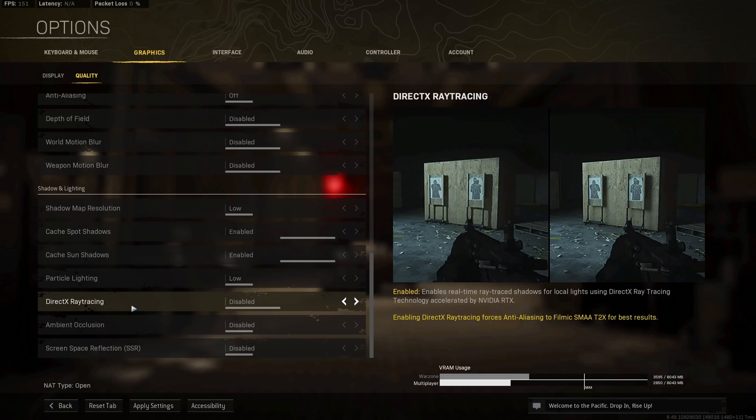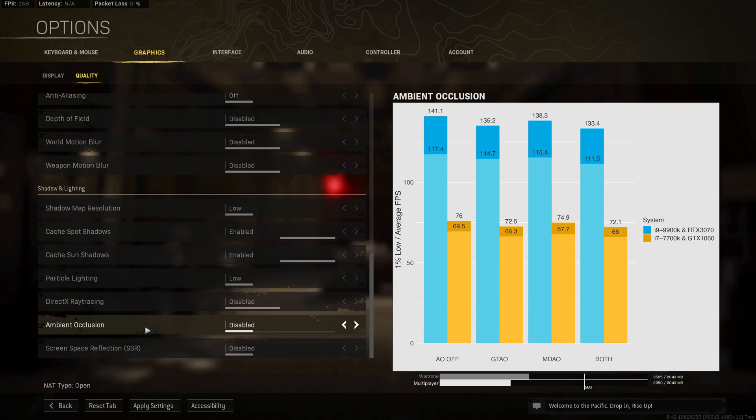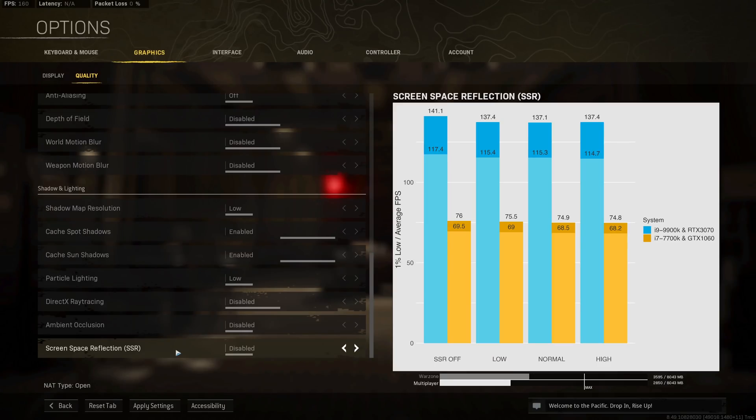Ray tracing is possible even on my old GTX 1060. On both systems I get a 15 or 8 FPS performance penalty by enabling ray tracing, which simply isn't worth the slight improvement in visual fidelity. Ambient occlusion quite surprisingly has a rather significant impact on performance, and since it mostly just makes dark corners darker, I'd highly recommend leaving it disabled. Finally, screen space reflection introduces a noticeable performance penalty with each option level, so I'd recommend having it disabled.